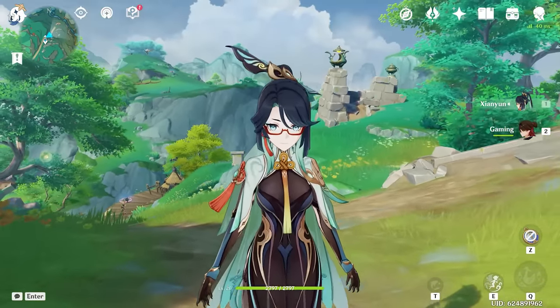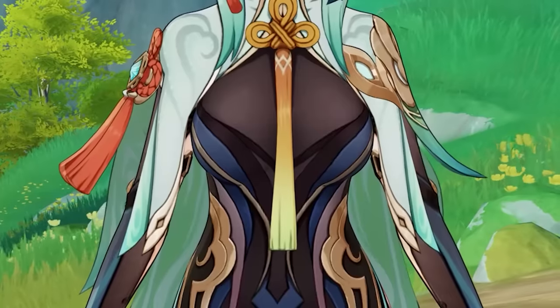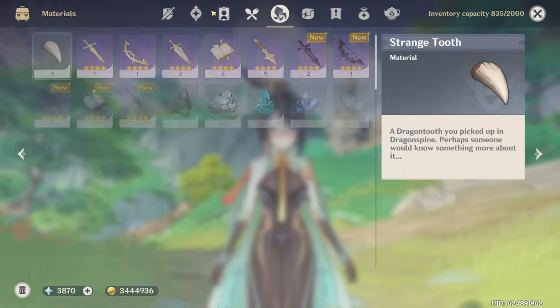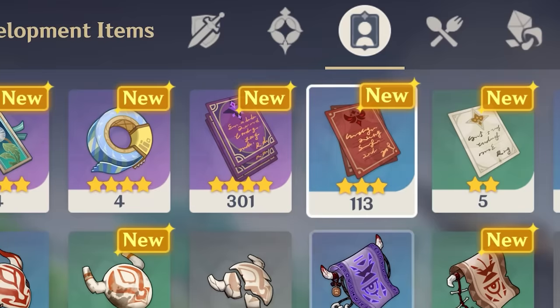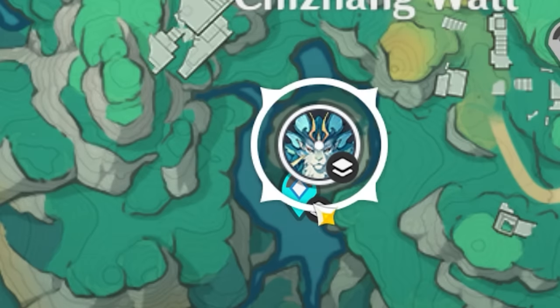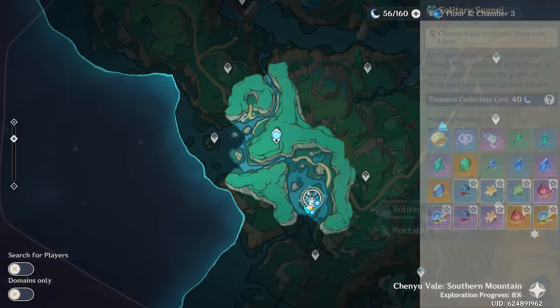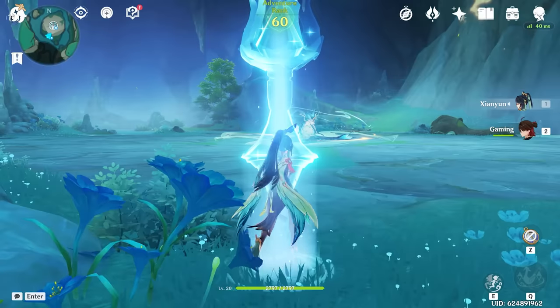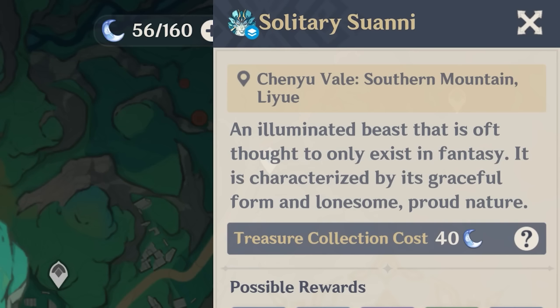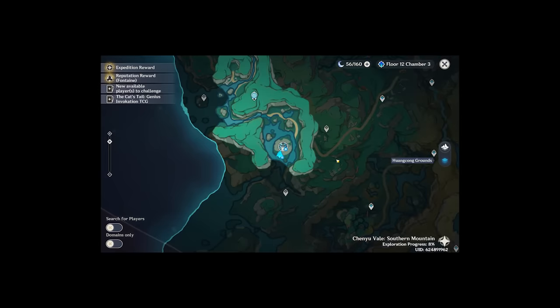In order to unlock her potential, the first thing we have to do is build her. I have been grinding for the past couple of days to get all the mats I need. I got some EXP books, I got some Mora, I even started grinding the boss. I got a teleport waypoint there, so why don't we go over and fight this big lion-looking thing? It's called Solitary Suanni.